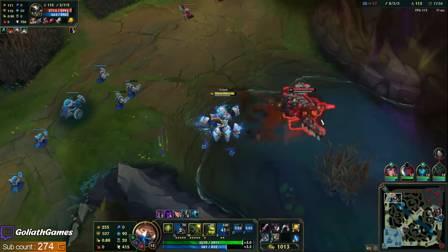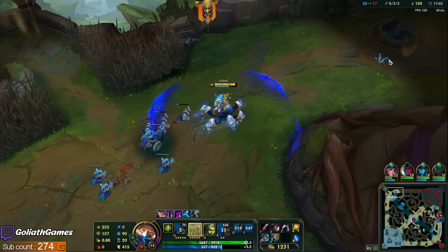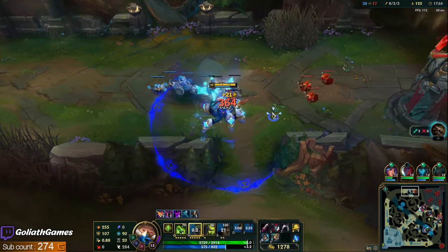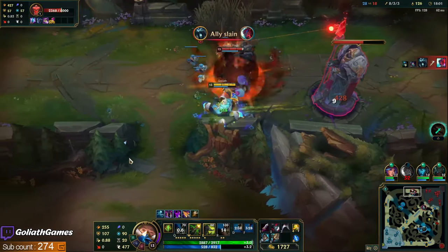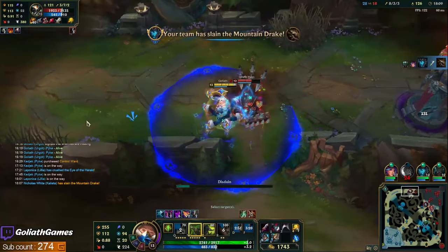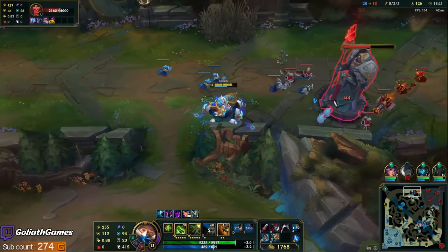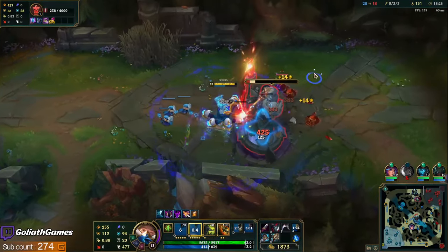Wow, he gets really fast on that E — that really is like a Rammus Q. I think it even gets faster than Rammus Q at full charge. Nice — I'll get my Cull cash-in, that's gonna help us get the third item quicker. Level 13 is where you're really good versus tanks because your shotgun is only a 2.5-second recharge time, and your passive shotguns are what's doing the big damage. I gotta be careful here — does he still have ulti?